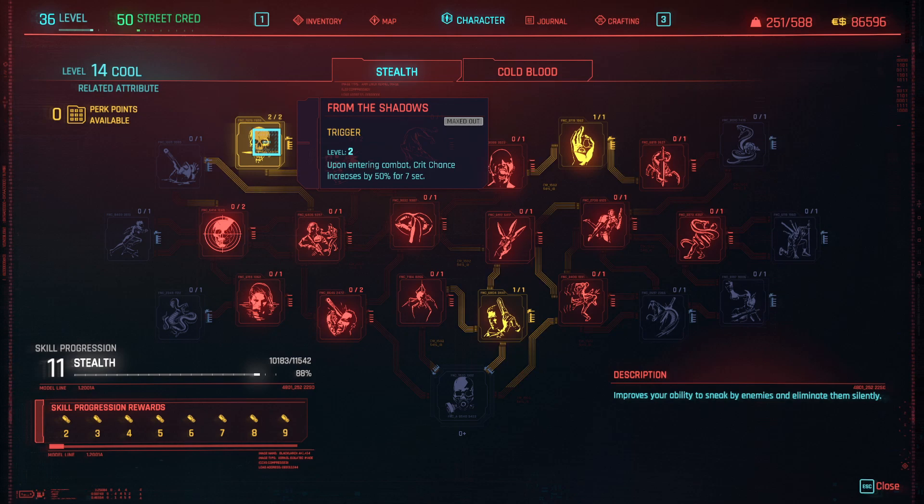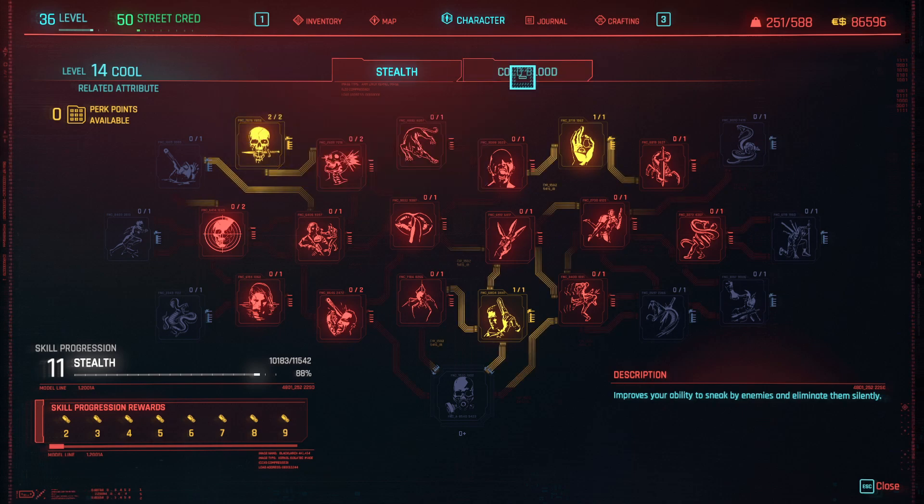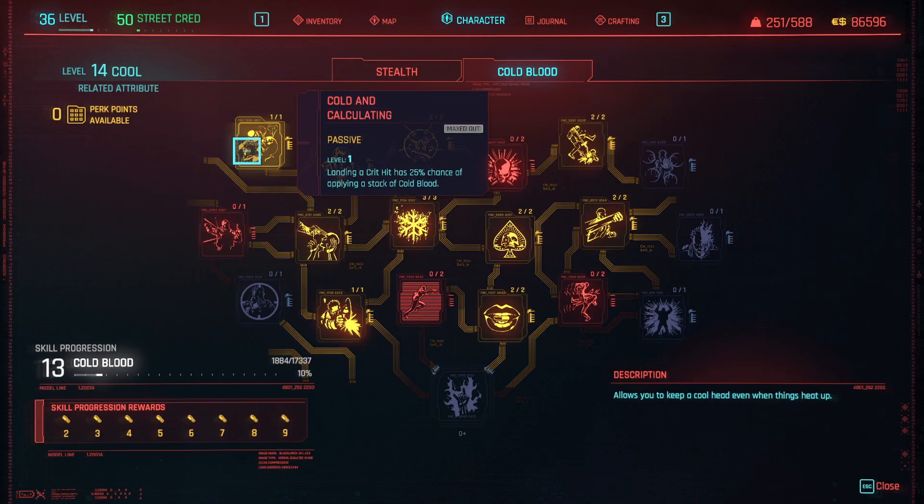I maxed this out — upon entering combat, crit chance increases by 50% for seven seconds. Pretty wild, especially considering the time slow. Landing a crit has a 25% chance of applying a stack of Cold Blood, which is in general pretty good. I wonder if that also synergizes really well with shotguns.